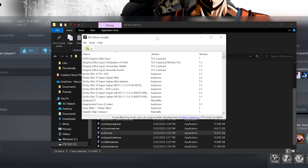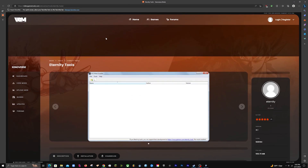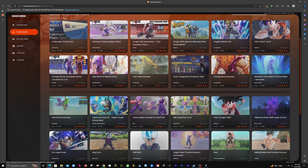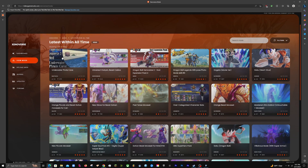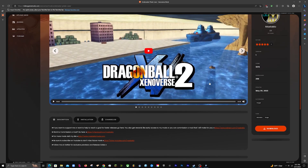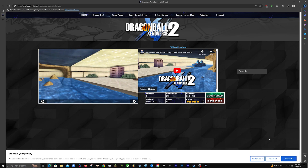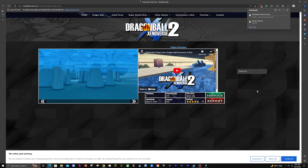All your mods are going to come from the Xenoverse 2 Mods website. Every mod you're going to find will be there. Click on View Mods and find the mod you want — there are tons of cool ones like character mods, different maps, and more. I'm going to download the Underwater Pirate Cave map. Note that some modders have their own websites, so clicking download may redirect you to their site to actually download the file.